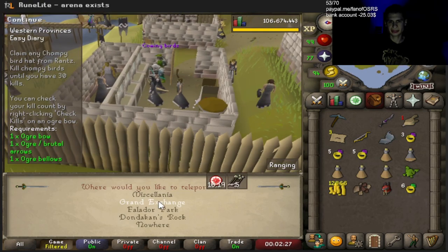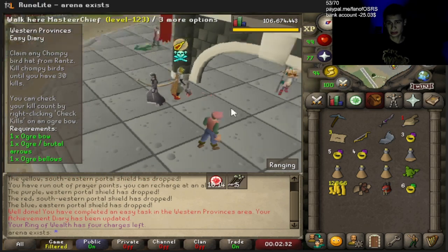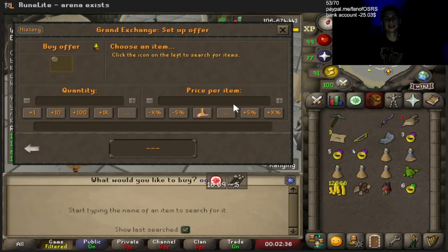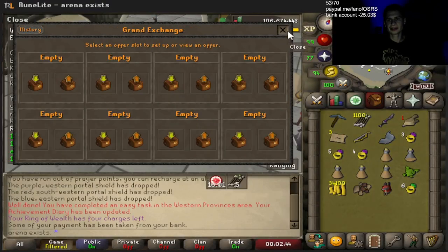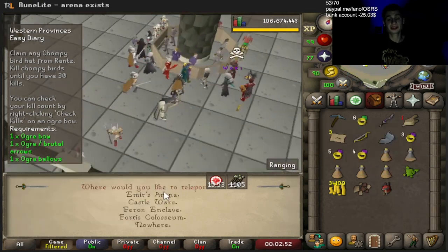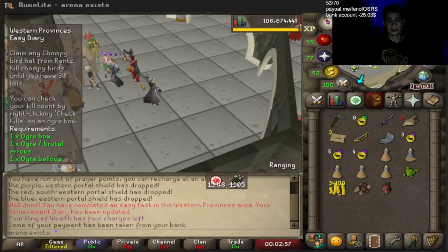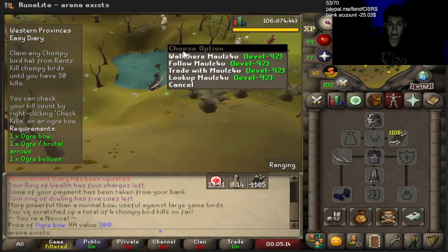Next, we have to catch 30 Chompies. We need to get a bunch of Ogre Arrows — I hope they're tradable. They are — beautiful. Let's get over a thousand of these, because we're going to need 300 Chompy kills for the Hard Diary. This is the most tedious part, especially if you're not using a boost. I only have four Chompy kills so far, so we're going to have to get some kills.